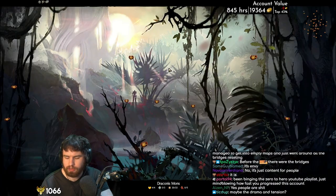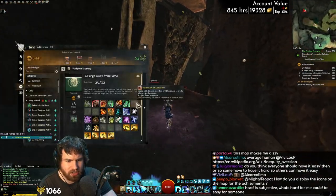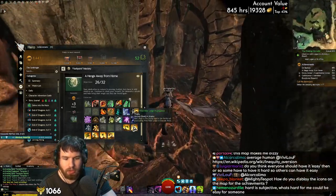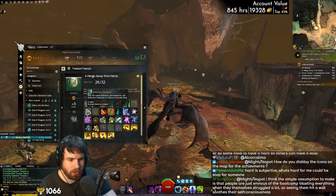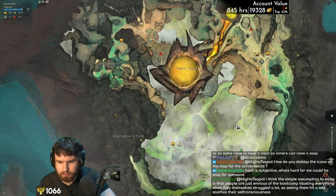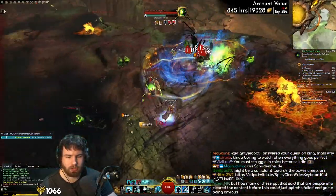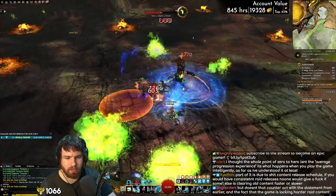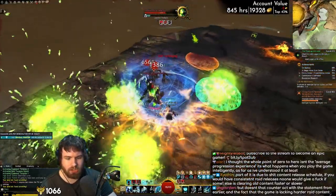Fire Orchid Seed — we're so close, we have nearly done all the fire orchid seeds. Now we have to do the next part of the event — we must cull the destroyers. We've done all the ones in Draconis Mons, so now all we have to do is Cathedral of Verdance, Dry Top, and Mount Maelstrom. We also need the element of the Desecrator. Let's go Molten Desecrator — I'm getting swarmed by a thousand destroyers. This is basically the final thing before I go back to Kodama, and we will have completed A Henge Away From Home.